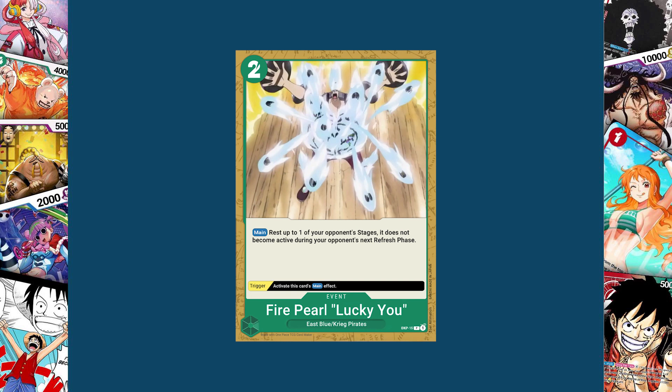Moving on to green, we have an event card that actually doesn't get rid of a stage — it just rests it. Fire Pearl Lucky You. Its trigger activates its main effect, and its main effect for two cost is: rest up to one of your opponent's stages. It does not become active during your opponent's next refresh phase. Not every stage refreshes, so not every stage requires being turned sideways. However, this disrupts your opponent's Onigashima, their Gally Law Company, Thousand Sunny, and the upcoming Thriller Bark — all stages that would be disrupted by Fire Pearl Lucky You.